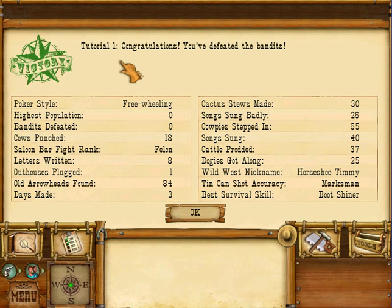After this, where you'd expect an evaluation menu, they give you this joke — poker style. Highest population, bandits defeated, cows punched, saloon bar fight rank, letters written, outhouses plugged, old arrowheads found, days made, cactus stews, songs sung badly, cow pies stepped in, cattle prodded, doggies get along, wild west nickname. Absolutely nothing we needed to know.